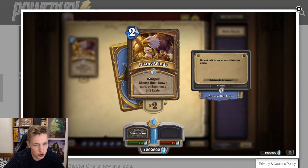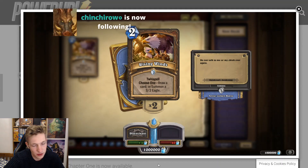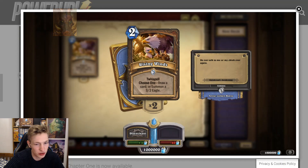Rising Winds — Twin Spell, choose one: draw a card, or summon a 3/2 eagle. After you've completed the quest in Druid, it draws a card and summons the eagle, which is really nice. The Twin Spell effect is not great if you're not in the quest deck — pretty bad, basically. But in the quest deck it seems decent, although a 3/2 on three mana isn't really good, so it's not like it gets you tempo before the quest. But post-quest it's definitely very strong.